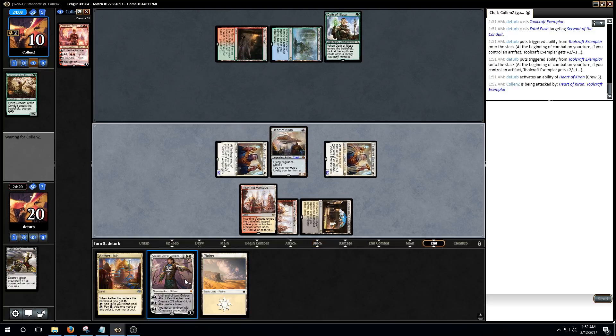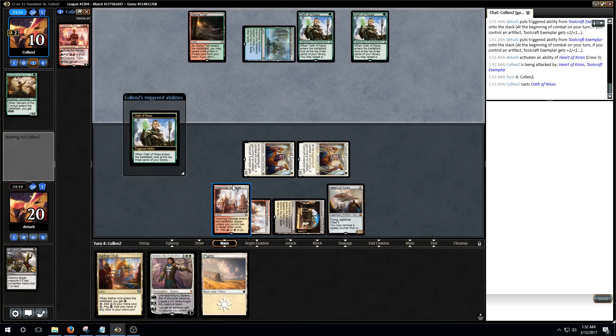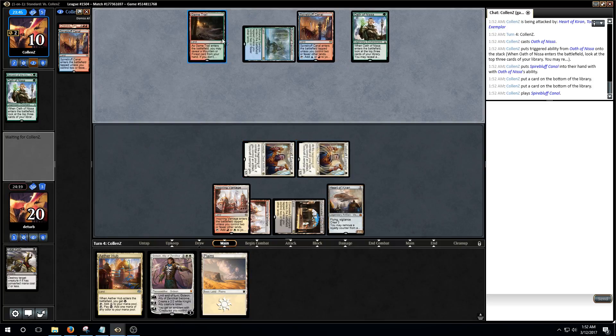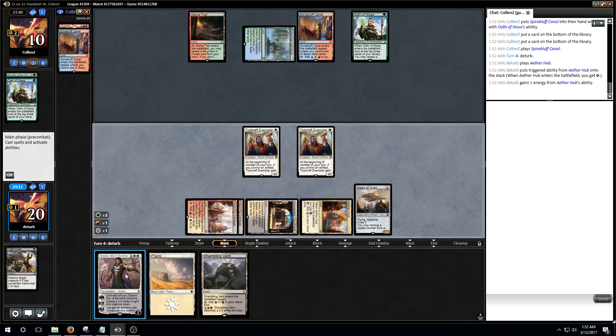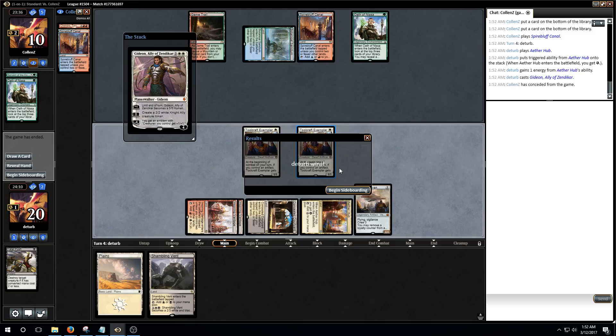And have a Gideon next turn. I really don't know how they can come back from this game. That missing one land drop is really relevant. I'll have lethal next turn actually — with Gideon, make a soldier, minus, crew Heart of Kiran with the loyalty counter on Gideon and just murder them. So they probably have a Harnessed Lightning here, but we'll make them have it. Either way, we're having them dead a million different ways. Mardu.